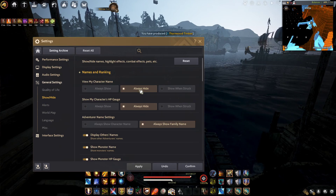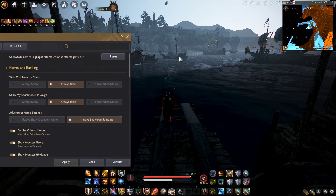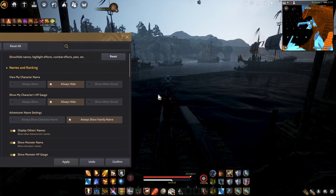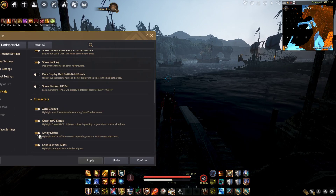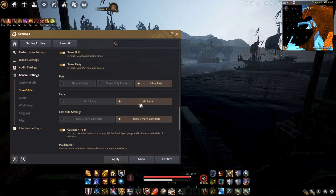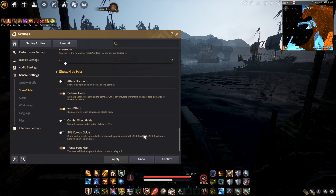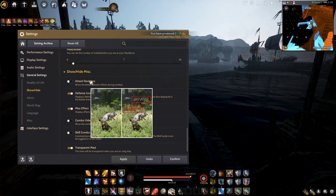In the character section, I always hide my name and hide my HP bar. This also provides a clearer image while doing PvP or PvE. You can configure others for yourself. Hide your pets, hide your fairy, and hide others' campsites — these are all extra things loading your processor.